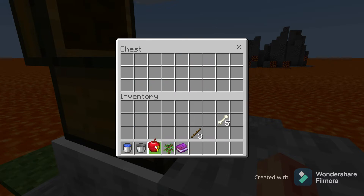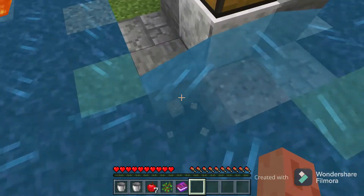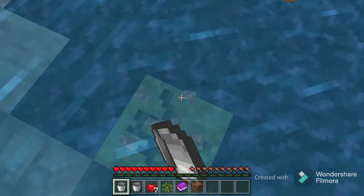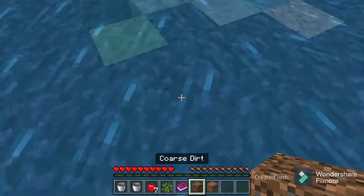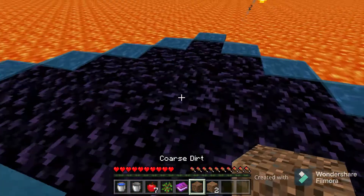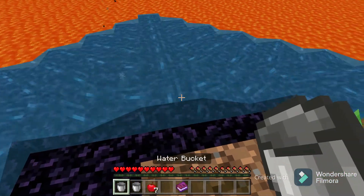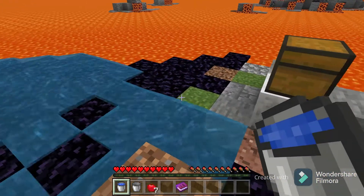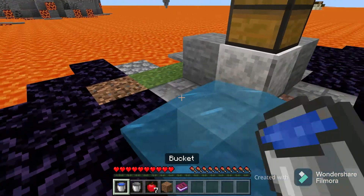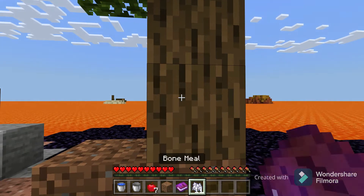We open the chest and find some sticks, a water bucket, a normal bucket, an oak sapling, some bones and an apple — obviously some early food because finding food in this world will take some time. We can make the bones into bone meal, which makes the tree grow faster. There we go — now we have some access to wood.